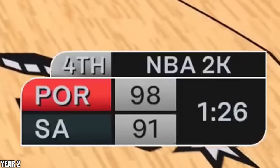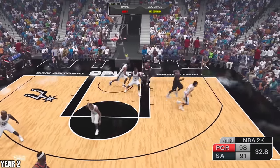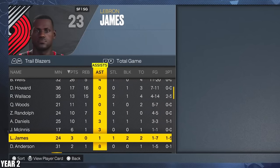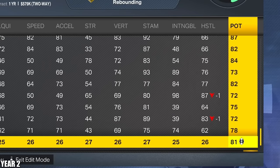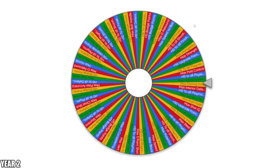The game's kind of close. LeBron with the ball, he pulls the three — he does have a 99 3-ball. You got to make that, LeBron. This man LeBron had three points and one assist. I'm getting four upgrade points. I was going to put it towards stamina because he's tired as hell out there, but I think I'm just going to give him the potential. Four points is not going to do anything, but now we get our spin from the upgrade wheel.